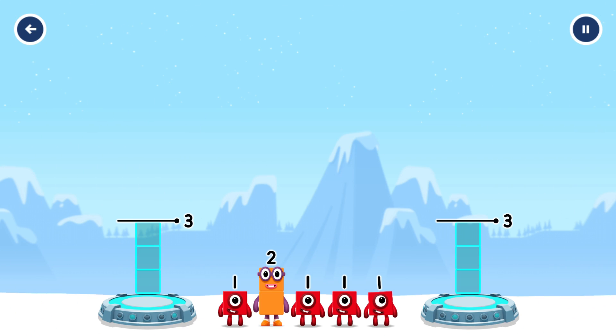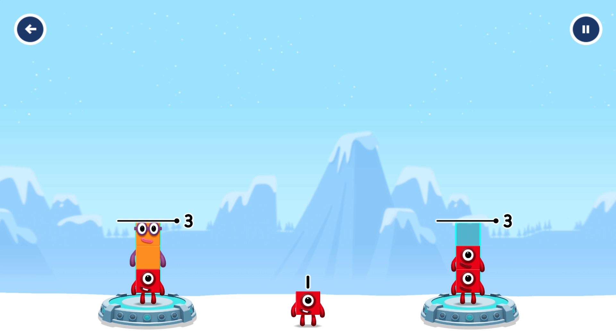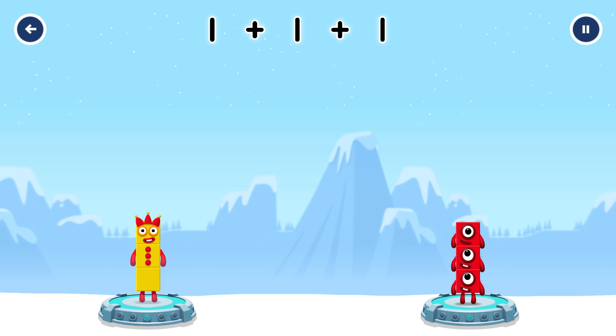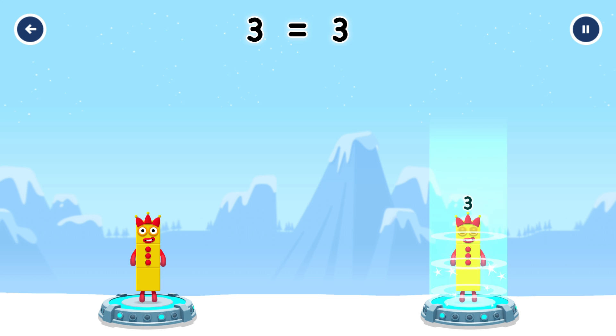Share the number blocks evenly to make two groups of 3. 1, 2, 1, 1, 1. Correct! 1 plus 2 equals 3. 1 plus 1 plus 1 equals 3. 3 equals 3.